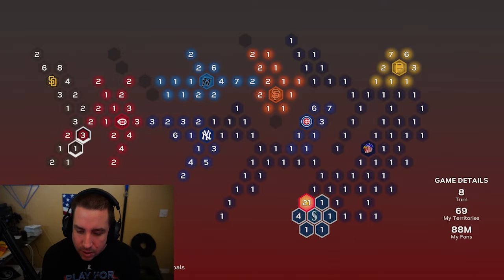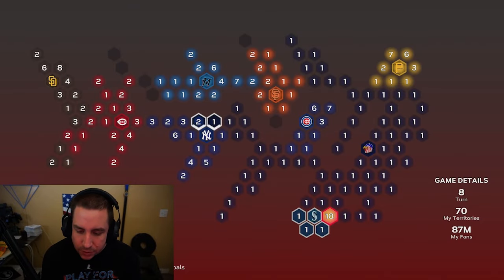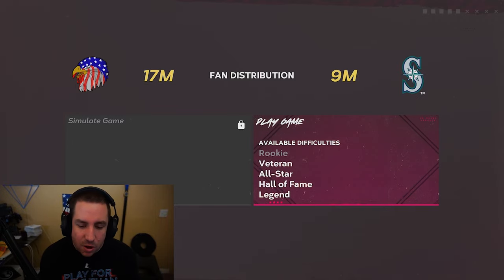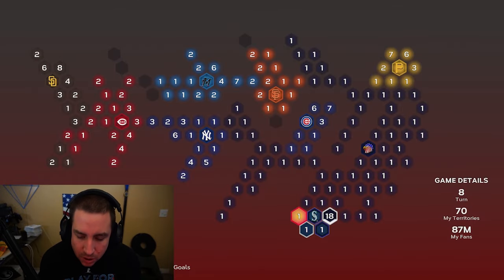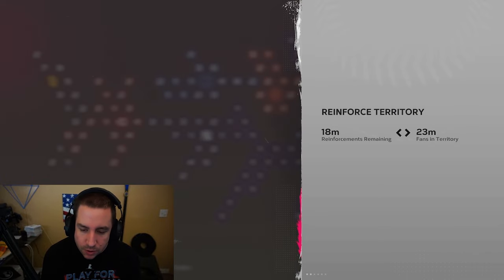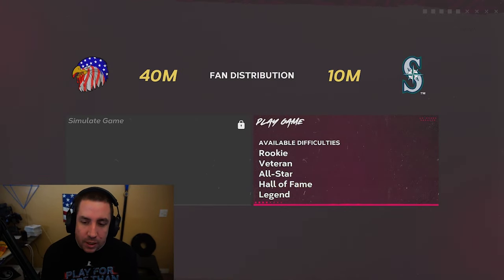We'll attack the two fans — they attacked us, so now we can attack over here and try to get all the little stuff around us taken care of. It's on veteran difficulty, which I'm fine with. But let's say it was on All-Star and you don't want to play it — you just skip the phase until you get back to reinforce, reinforce that territory with more fans, and that should lower the difficulty. It even lowered it for us from veteran to rookie.